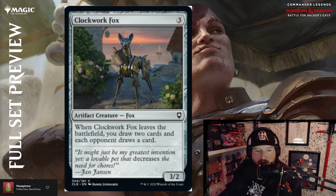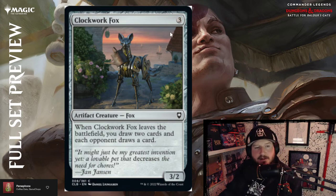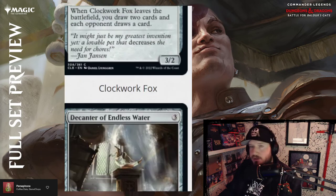Clockwork Fox — great art by Daniel Lundgren. Three colorless for a 3/2 artifact Fox creature. When Clockwork Fox leaves the battlefield, draw two cards and each opponent draws a card. Pretty good.